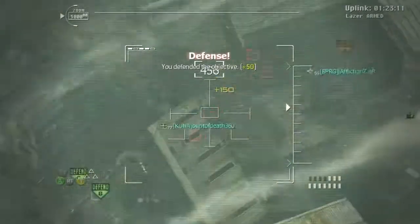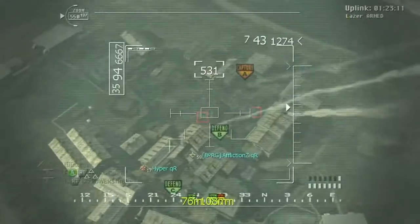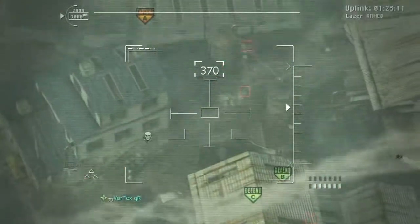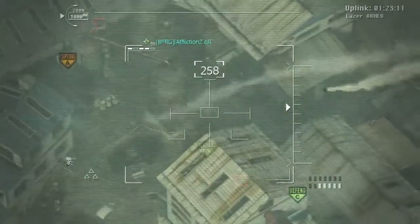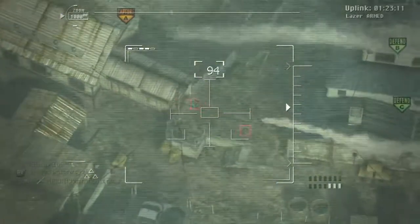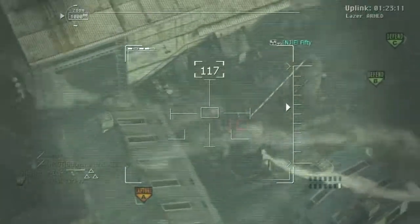I get the Reaper — in my opinion, the funnest killstreak in the game. I really like that they added this. It's like shooting down a bunch of Predator Missiles that you can control, speed up, and zoom in with. If you don't know, you can zoom in with left trigger and speed up with the right trigger. It's only 9 kills — 8 with Hardline — and it's really fun. I usually average around 4 to maybe 9 kills with it, around 9 on a good run.